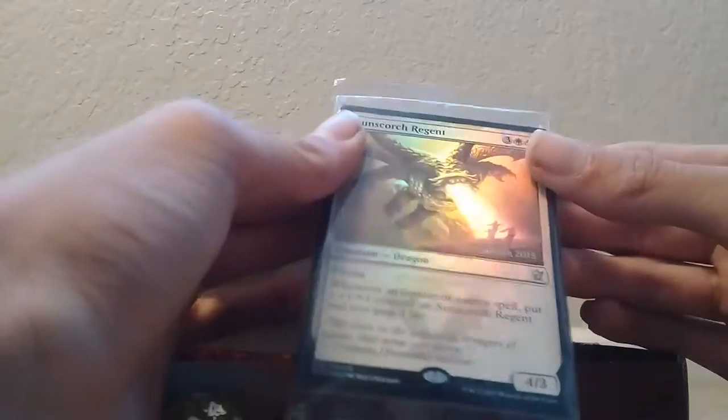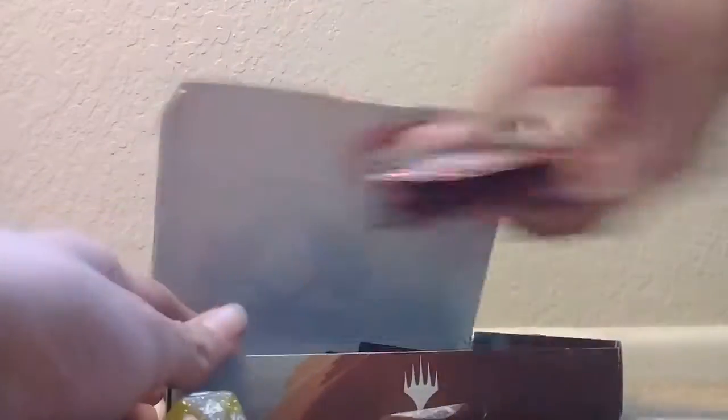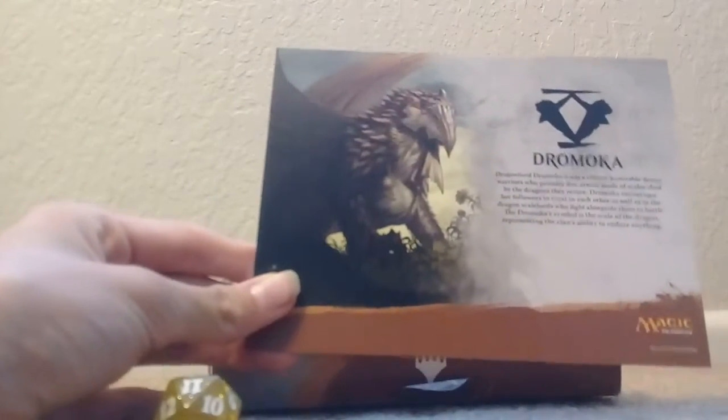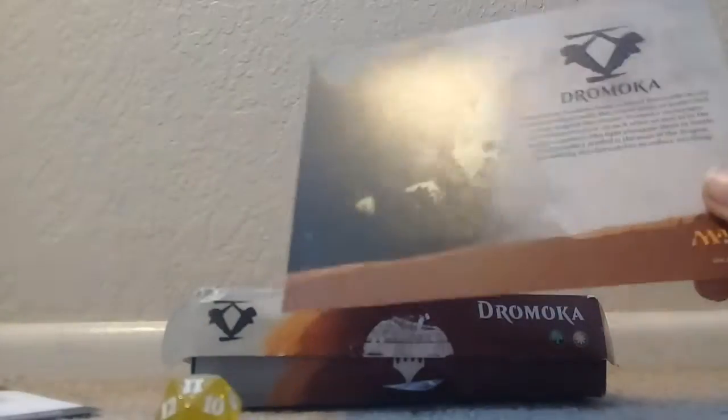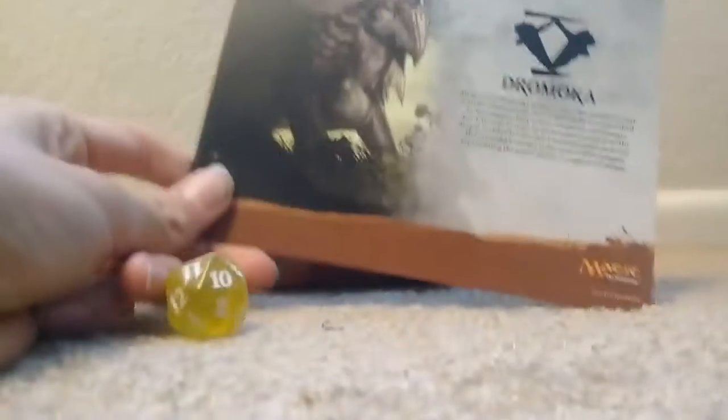We got Sunscorch Regent — that's pretty good right there. This is our seeded pack, and other than that I'm pretty sure we're getting everything we're supposed to get. We've got this information card right here for the clan. That's pretty cool, I really like the clan's backstory and stuff. Let me just focus that — if you guys want to read that, you can pause the video and read it. And then we got this — I'm not really sure what this does.